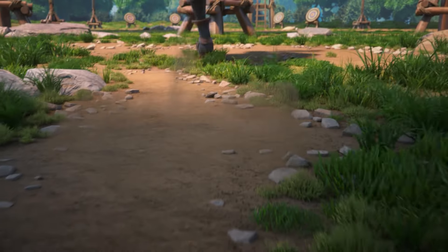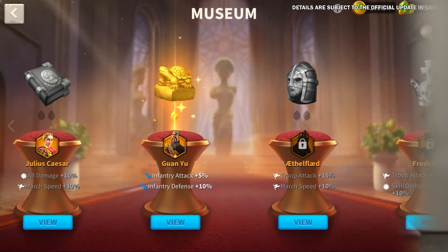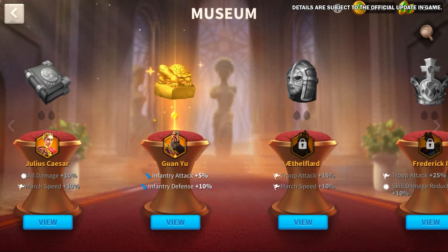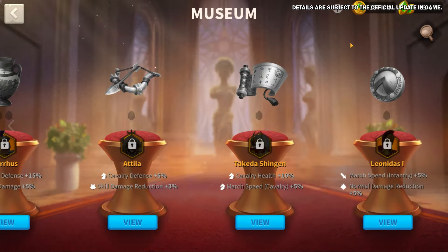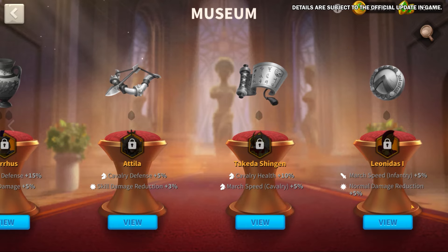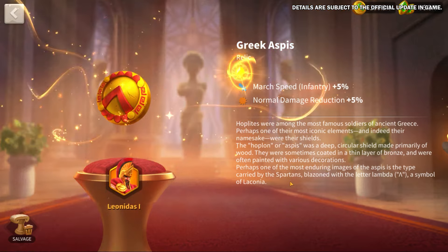Let's dive into the details. Get ready for exciting updates to the museum. We are adding new exhibits for Guan Yu and Leonidas. Guan Yu will receive a 5% increase in infantry attack and a 10% boost in infantry defense. Meanwhile, Leonidas will enjoy a 5% increase in infantry march speed and a reduction in normal damage.